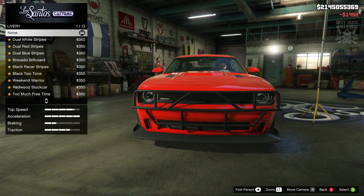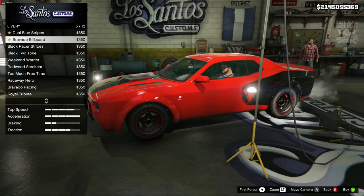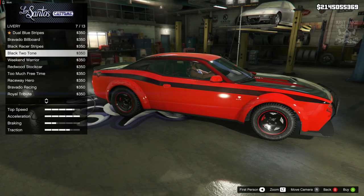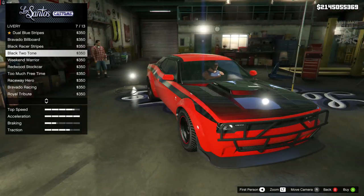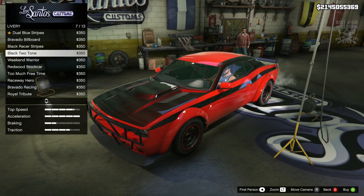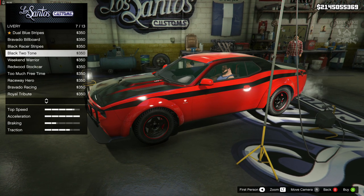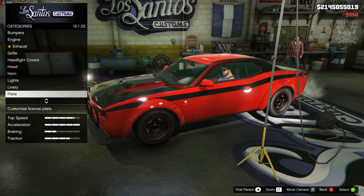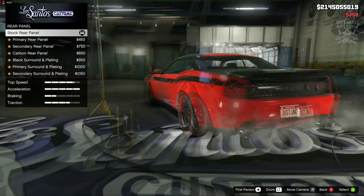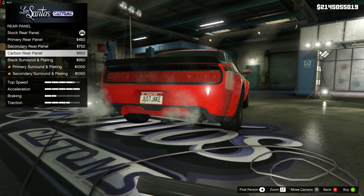We're going to grab the Xenon headlights. For the livery I can't remember what it's called but we will find it — and there it is, ladies and gentlemen. Very, very close to what we need, and it does cover the hood, so that is awesome. Unfortunately it doesn't change the roof, so hopefully our secondary color will change the roof. We're going to go with the black two-tone livery.